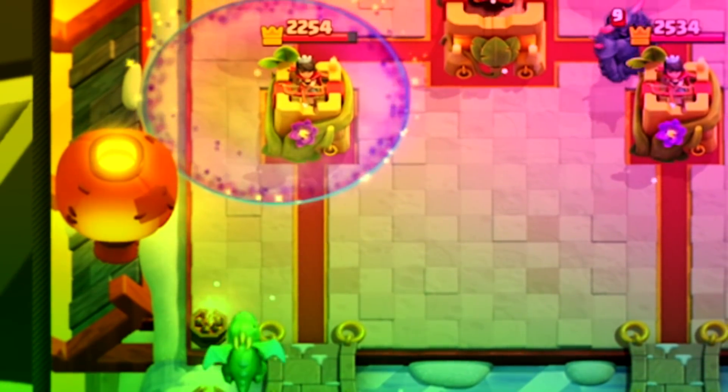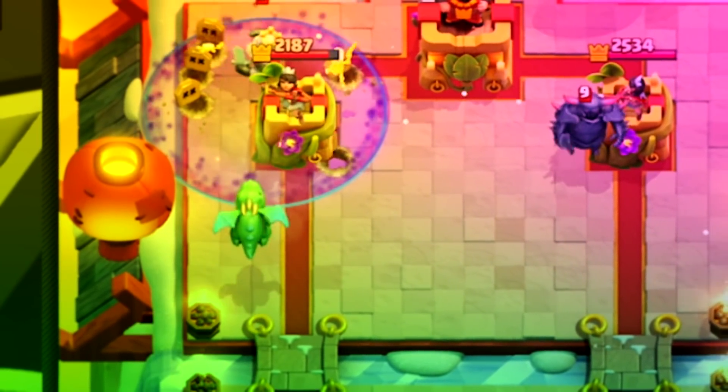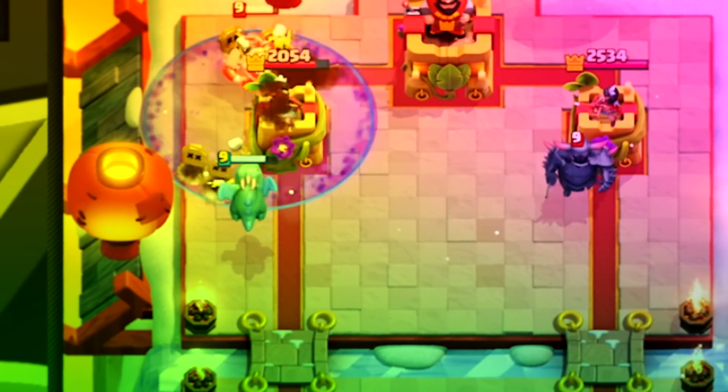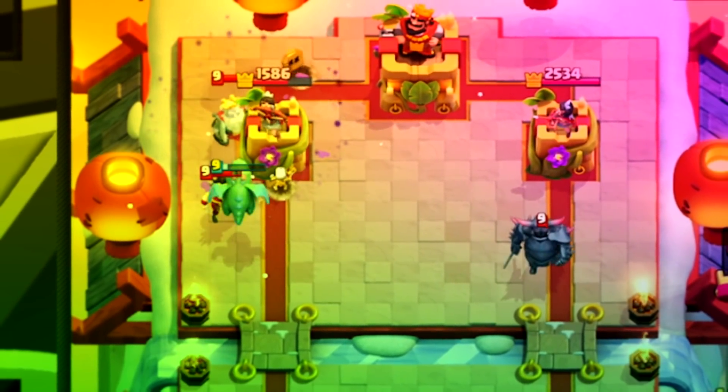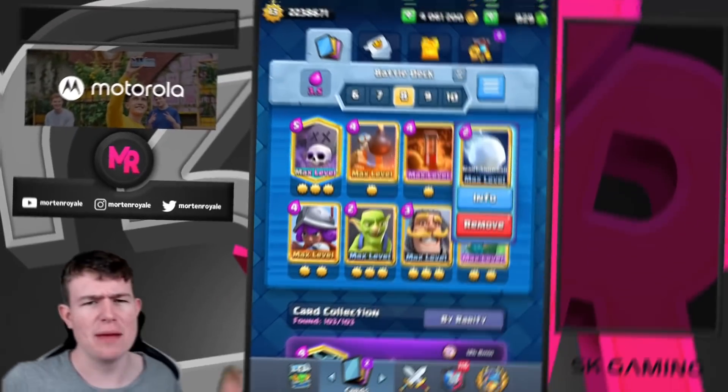Because I have Baby Dragon and Snowball I feel kind of fine against bait. Baby Dragon as a tank is really really good. You could also put in Ice Wizard, or Bomber plus Baby Dragon in combination with Tornado, but I feel like Snowball Poison does enough on defense.